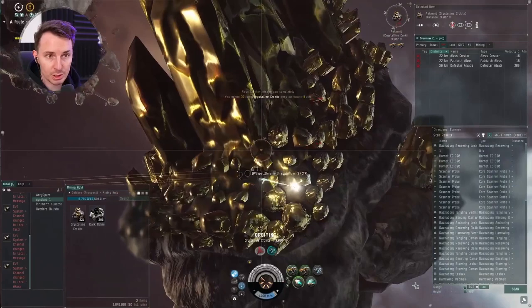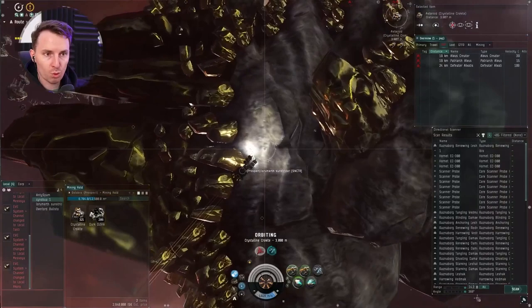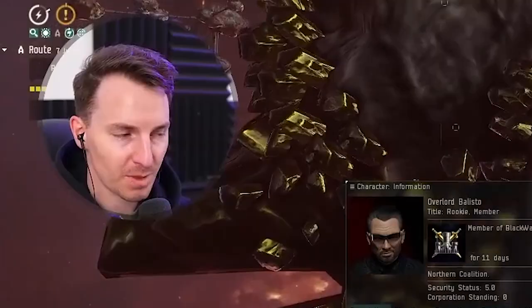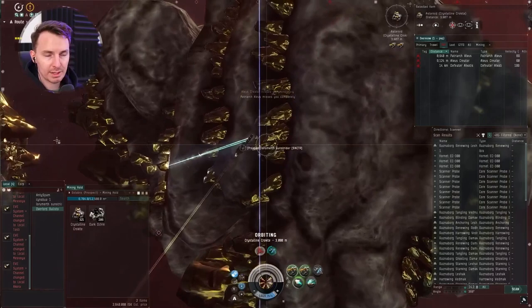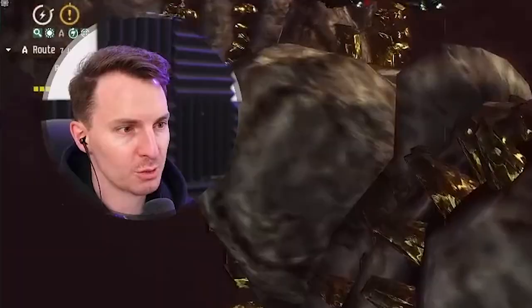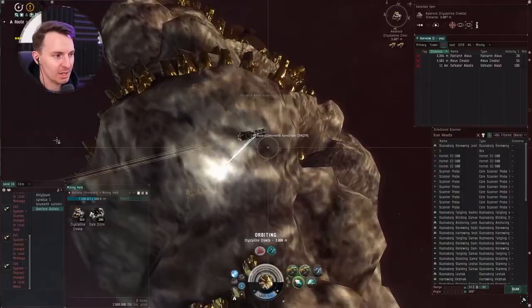This combined with our reduced signature radius is going to stop the NPCs from hitting us. As you can see, we've got two battleships and a battlecruiser coming at us and they are not able to hit us. If we're taking any damage, our shield repairs it. So first step: find your ore, orbit it in such a way that you are not taking any damage with your afterburner on.